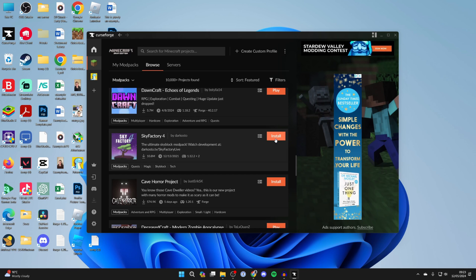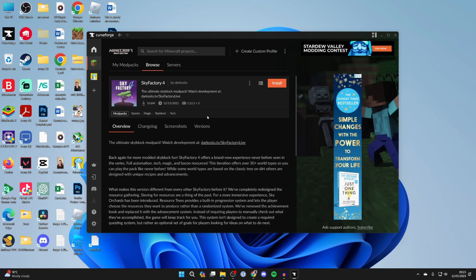Once you've found Sky Factory 4, click Install on the right, or click on it to read through the overview and different versions. I'm just going to click Install in the top right and it's now going to start the process.